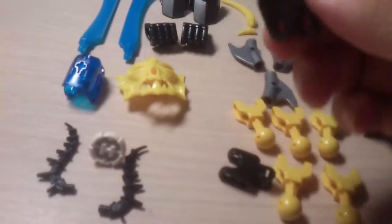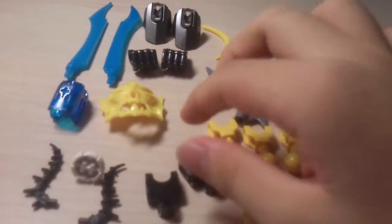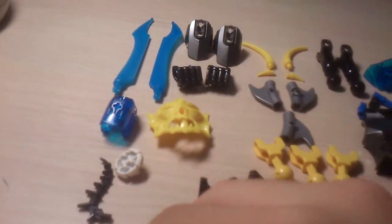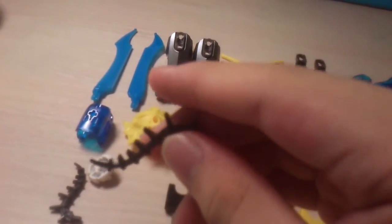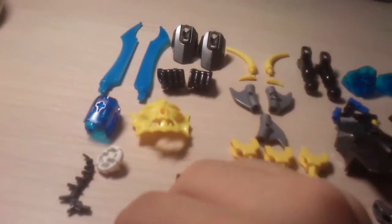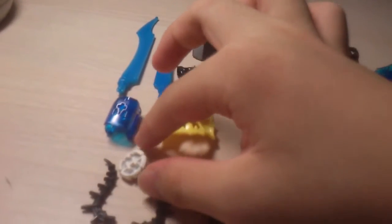And two of these connecting pieces in black. Still nothing special. This is something new — two of these seaweed pieces in black. I've never seen them before. Wait, I did — it's from Ogram. That one's dark green, but this one is black, which looks even cooler.